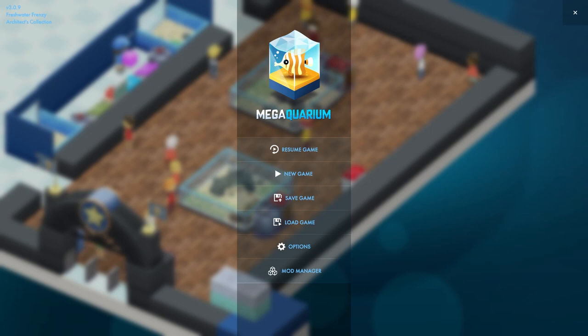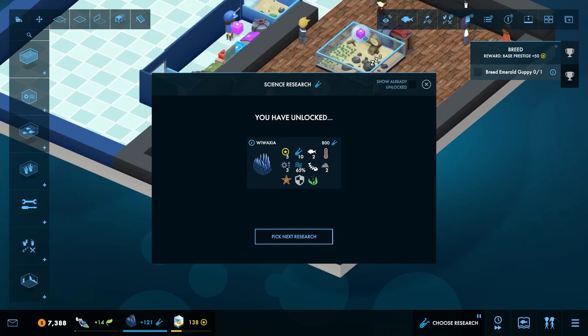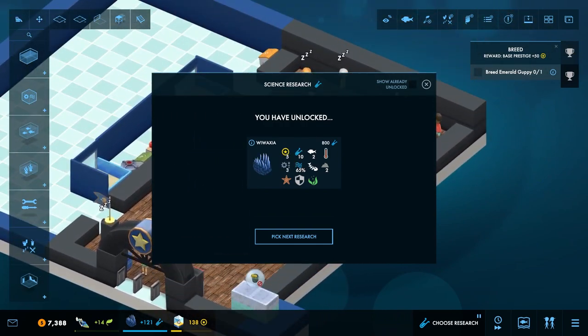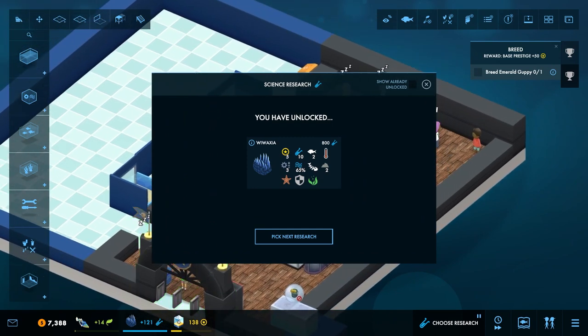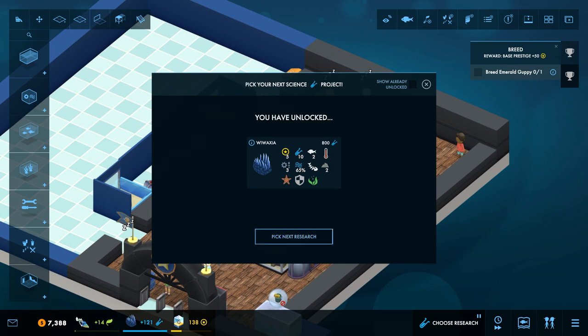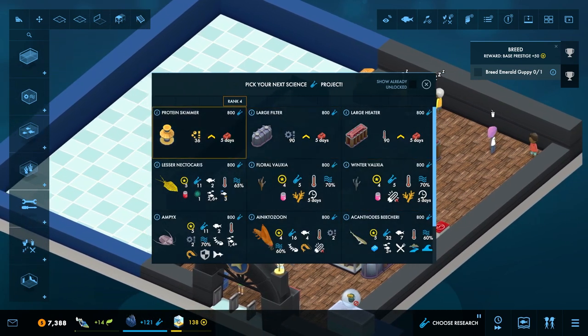Hello everybody and welcome back to Mega Aquarium. We are back in our little aquarium here, which I just realized does not have a name yet, so we're gonna have to get around to that. First thing right off the bat, we have unlocked Wawaxia, which is great for us. We selected it as our research thing last episode and coming back on we've unlocked it.